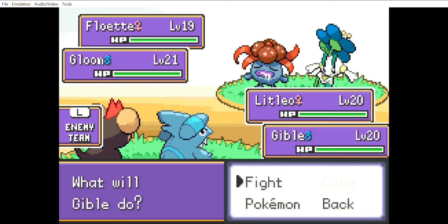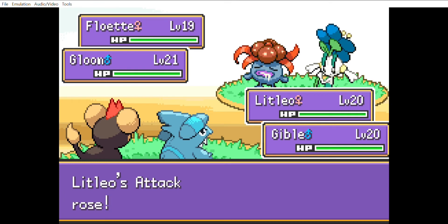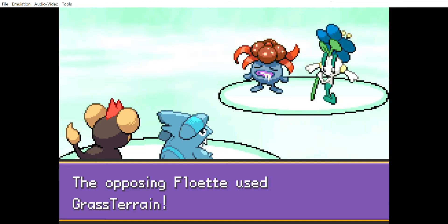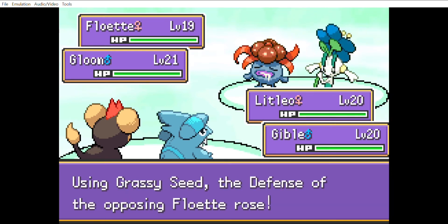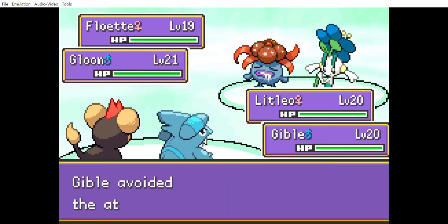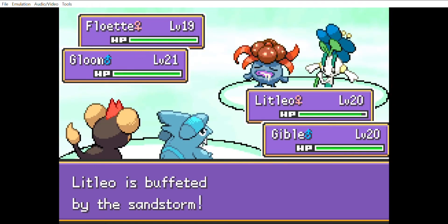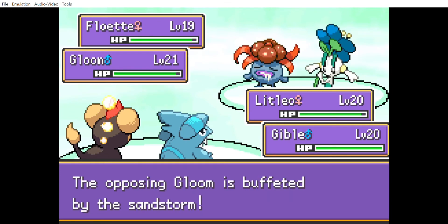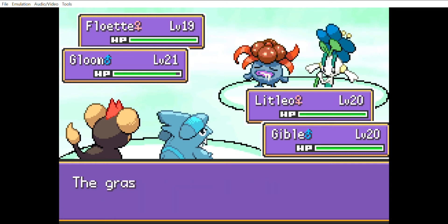We're going to take this first turn to start setting up. We go for Work Up with Litleo and Sandstorm with Gibble. Litleo moves first — Work Up boosts attack and special attack, and since Litleo is a special attacker that's all we need to worry about. Floette goes for Grassy Terrain, which prompts Floette to consume his Grassy Seed boosting his defense. Grassy Terrain also heals everybody on the field for 1/16th of their health per turn, which is why we use Sandstorm to negate that.